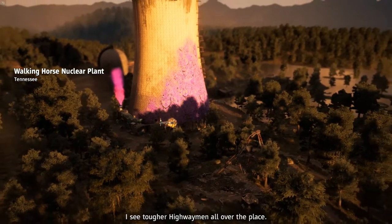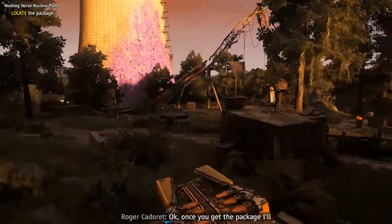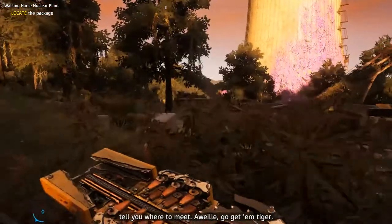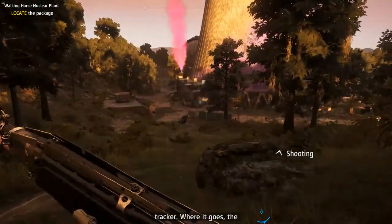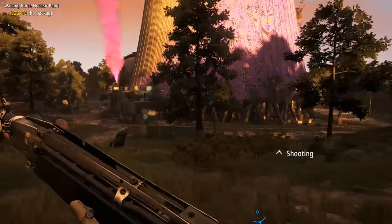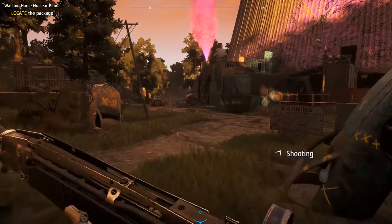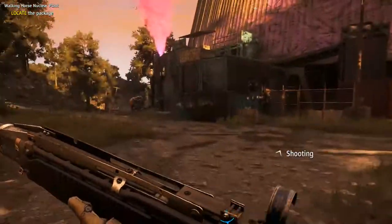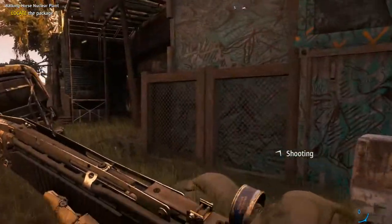I see tougher highwaymen all over the place. Once you get the package I'll tell you where to meet — go get them, tiger, be careful. The package has a GPS tracker, where it goes the highwaymen follow. There will be two enforcers guarding the package inside, so I'll be using the shotgun to kill them — it's inside here.